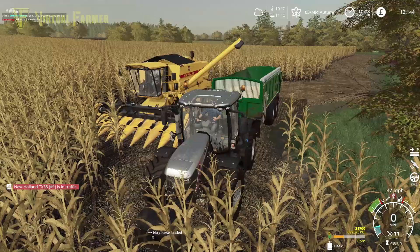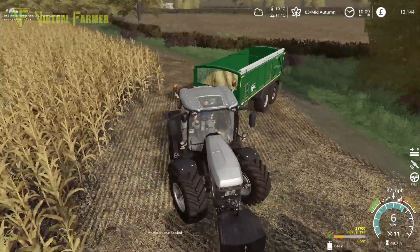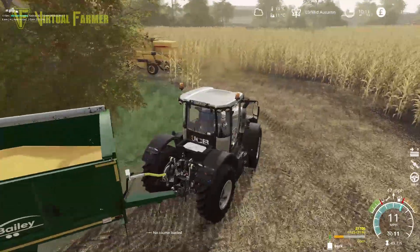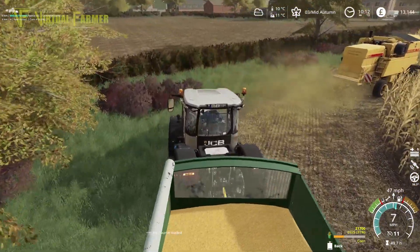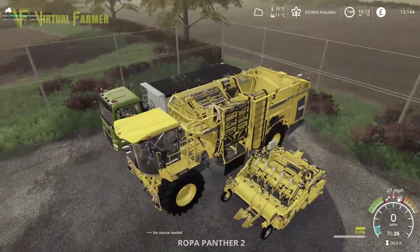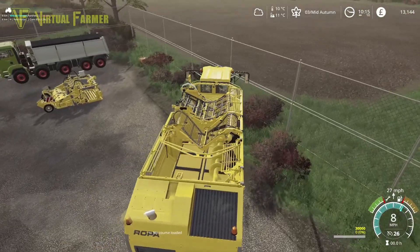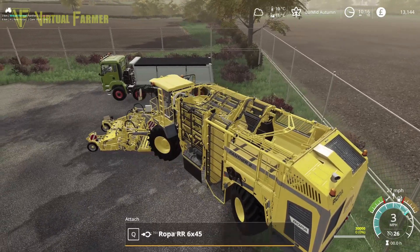For corn we want the grain sell point — it's one of the few things I don't love about this map, you can't always tell exactly which one it is. The lower grain sell point is where it needs to go. So as this fills up we'll be selling off. Let's get the sugar beet harvester out to the field — it's small enough to hook up and drive straight out.